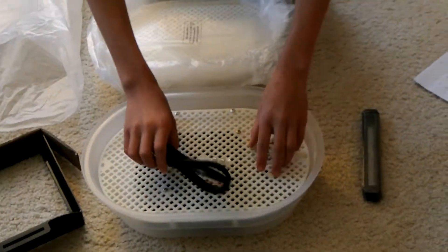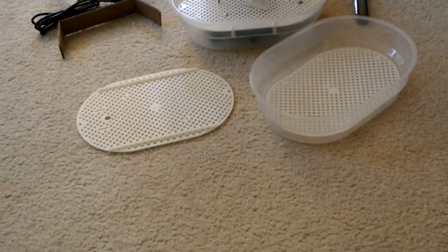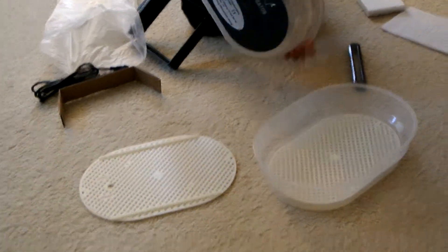I open it, take it apart, and here are the pieces. It comes with a lid which is actually really heavy, and it comes with these dividers to divide your eggs. On the top left you can see a wire — that's the cord. It comes in three pieces total.